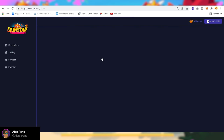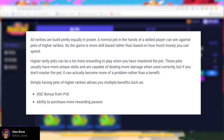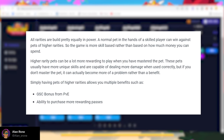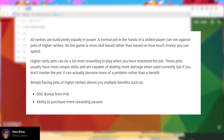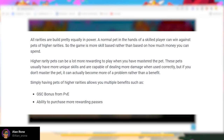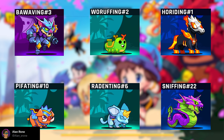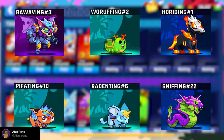One thing you should understand is that rarities aren't the most important thing in this game — they're not — because all rarities are built pretty equally in power. A Normal pet in the hands of a skilled player can win against pets of higher rarities. The game is more skill-based rather than based on how much money you spend. Higher rarity pets can have more unique skills and deal more damage when used correctly, but if you don't master them, it might become a real problem.